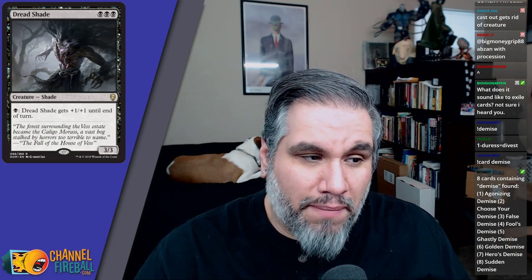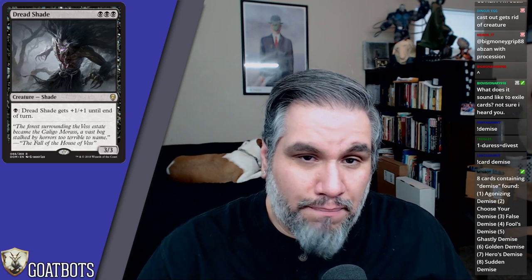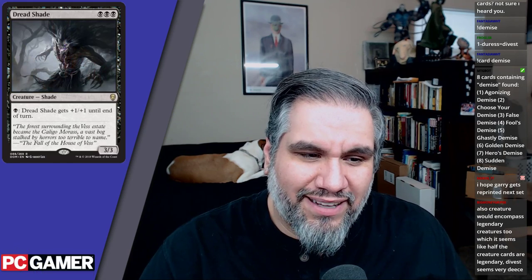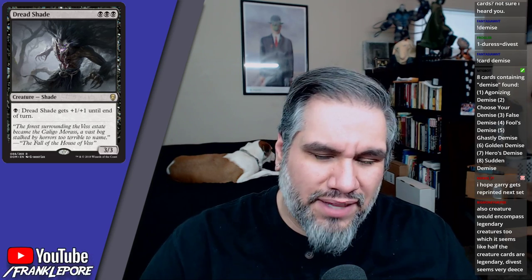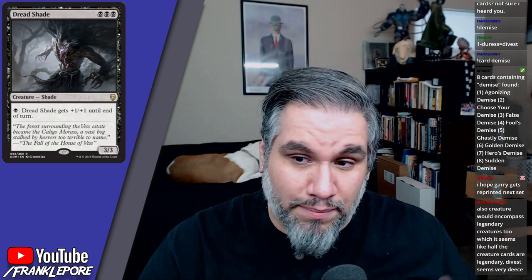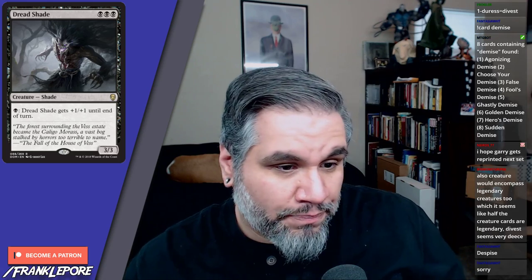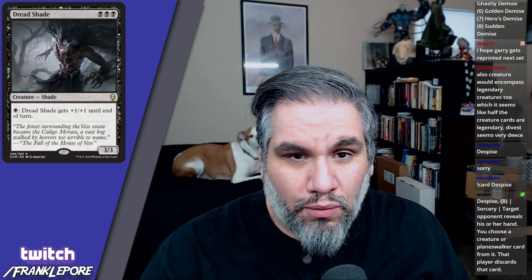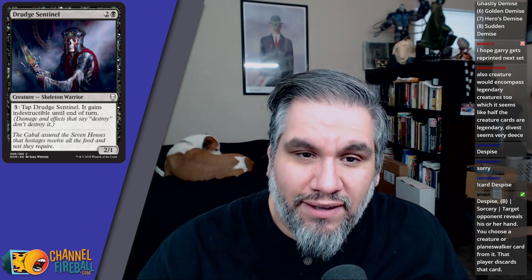The creature itself isn't bad, but it's a different time than when Nantuko Shade was prevalent. If you have a cube with a mono-black devotion archetype, you can play it there. In Modern for mono-black devotion, maybe this is better than Nightveil Specter. Someone in chat mentioned these devotion creatures could be hints at Theros being the next block reprinted — I'm not sure, it seems too soon, but maybe these are homages to devotion either way.